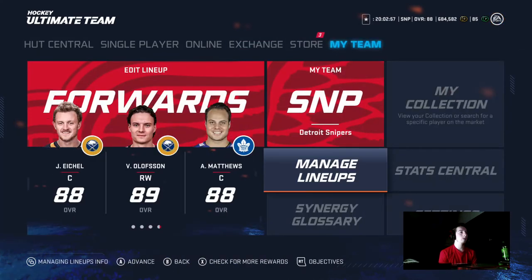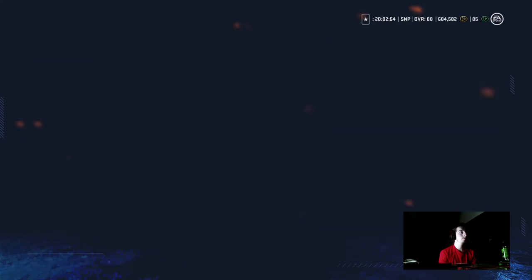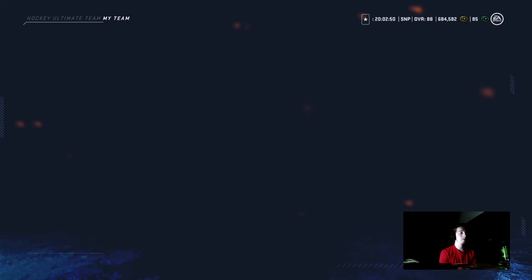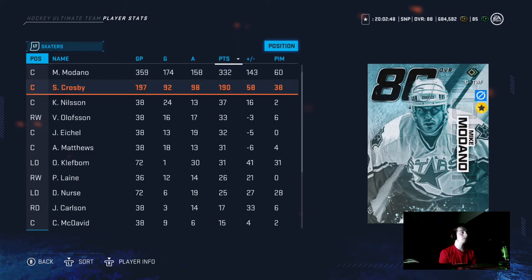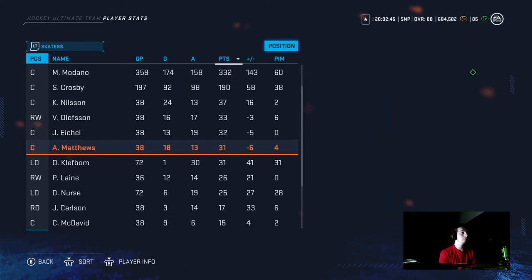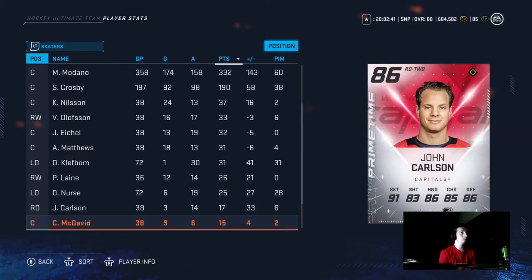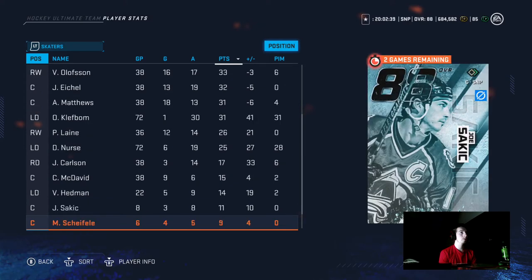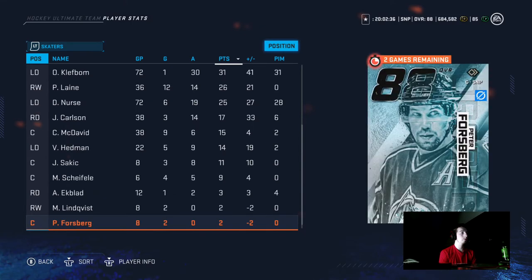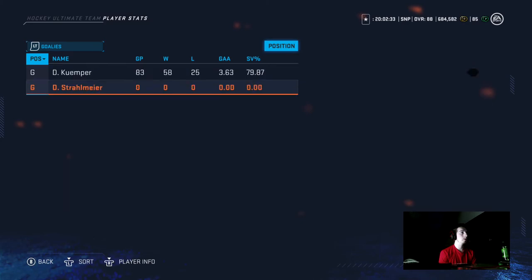Let's get into what you guys came here for — the strategies. Here's the record, it's not bad. Here are the players I'm playing with: Crosby, Nielsen, Olsen, Eichel, Matthews on line A. Then Carlson, David, Hedman, Sack, Kick, Shifley, Ekblad, Lindquist, Forsberg, Hamilton. I'm going to update my team in a bit but that's what it's looking like so far.